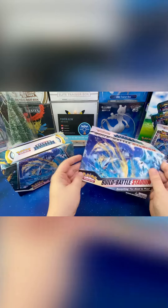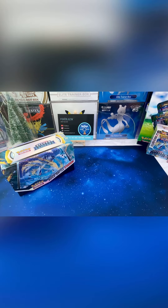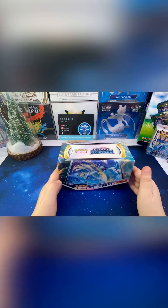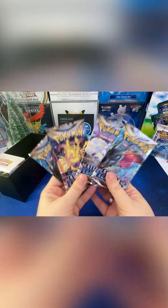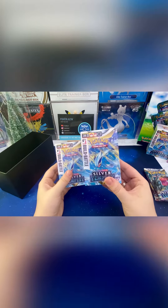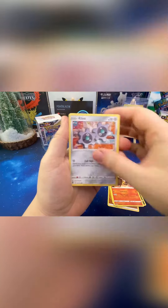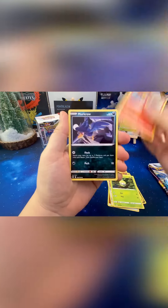There we go, there is the box — loving the artwork right there, loving it! We've got one, two, three, four packs to open right there, yeah buddy. And then the little Build and Battle boxes where you get the packs in as well. Let's fly through these ones, come on!